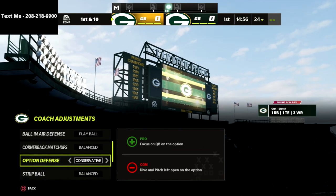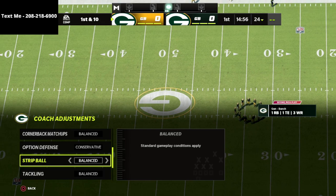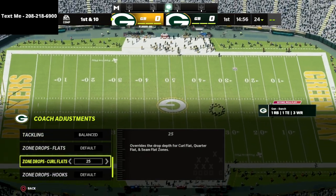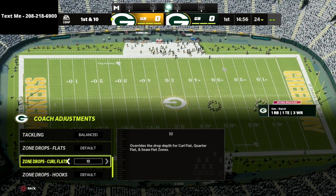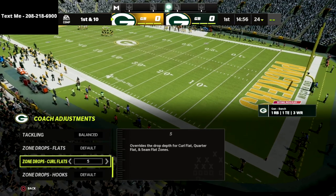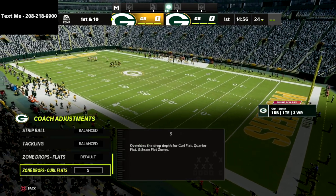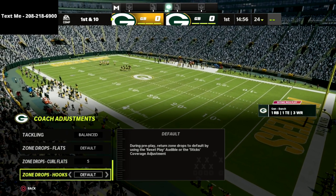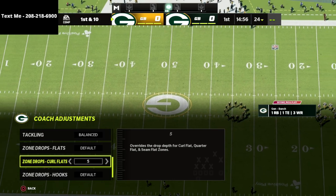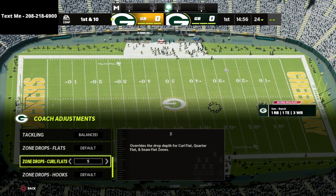We're then going to put our option defense onto conservative. We're going to put our strip ball and tackling on balance. And then for our curl flats, we're going to set those to zero or five yards — zero or five yards. With our flats, we're going to leave those on default, and our hooks we're going to leave on default. So all we've done is changed those curl flat zones to five, zero, or even ten, depending on what you want to do and what you want to take away.